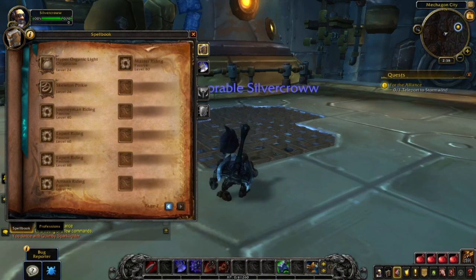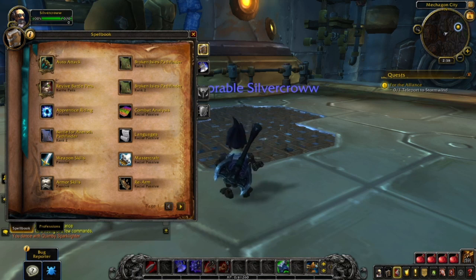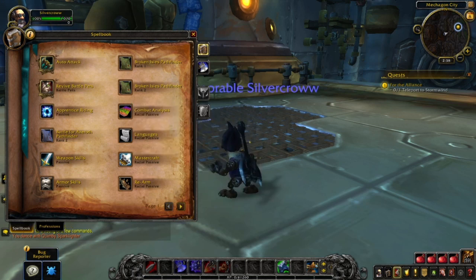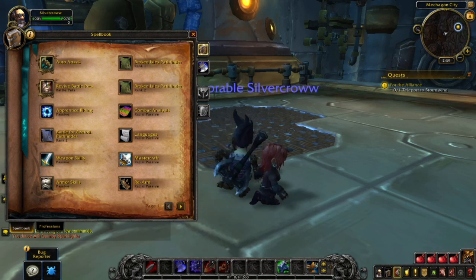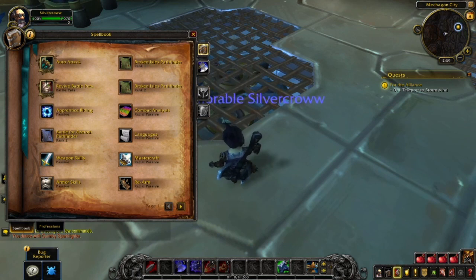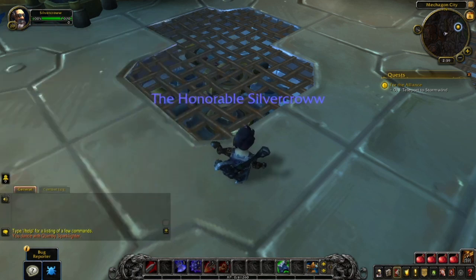Another racial is Mastercraft — you function as a personal blacksmith anvil, cooking fire, and mining forge. In addition, your limbs include every profession tool. That's really handy for anyone who likes professions, especially blacksmithing or cooking. The vulpera give extra stuff for grinding humanoids, while mecha gnomes help with crafting and professions.